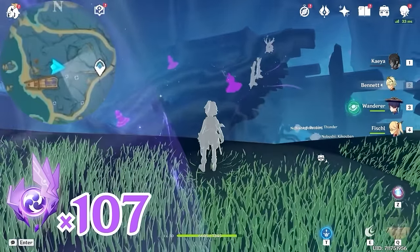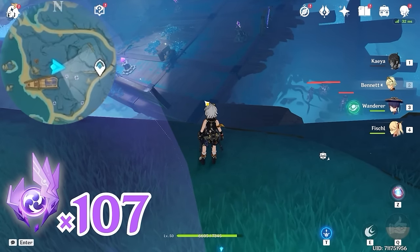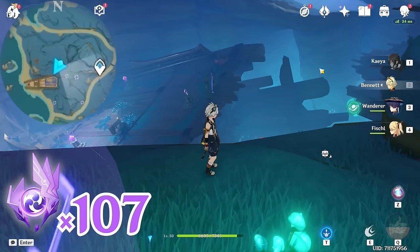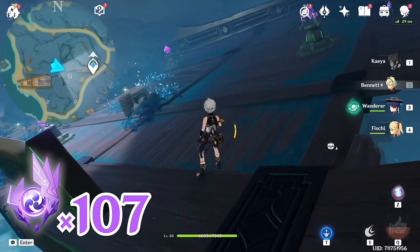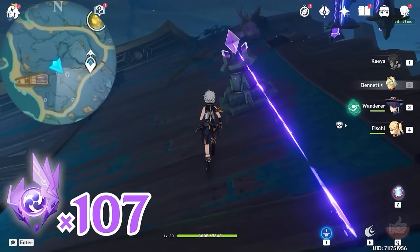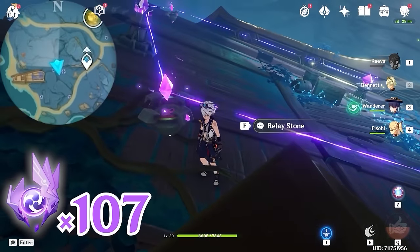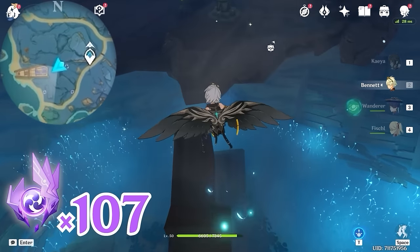We are going to place them on the deck in order to link the devices. The first one we place at this corner — the devices are linked. The second one at the other corner — they are linked. And the last one, let's place on this pillar. Give it a few tries if they don't link.